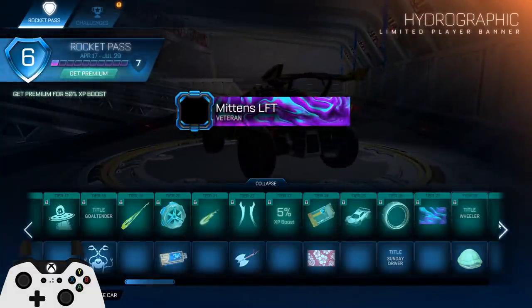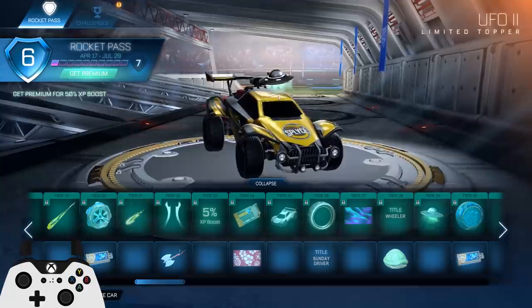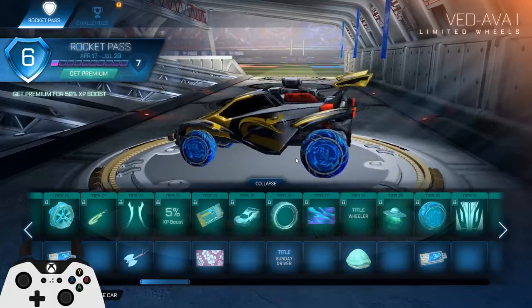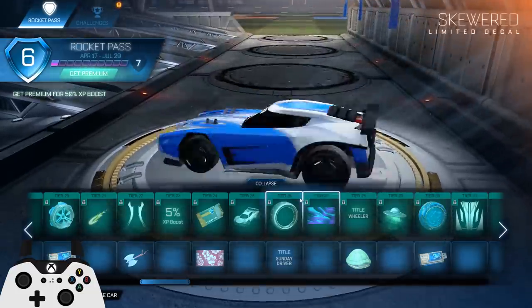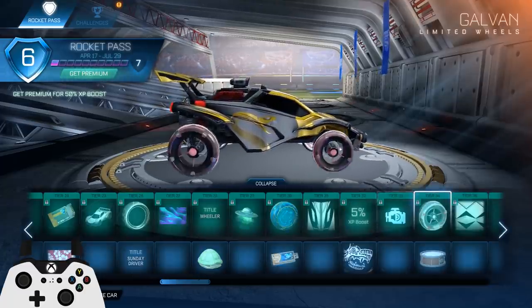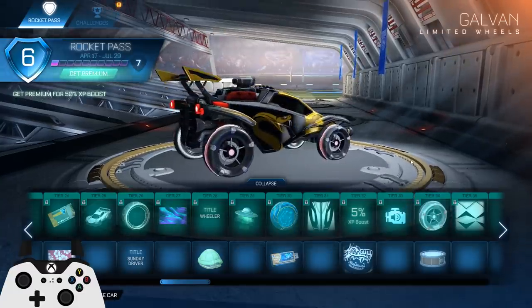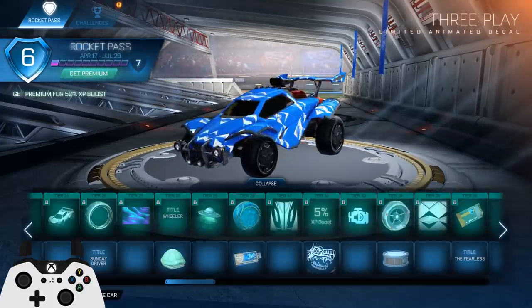That's actually a really nice banner — I'd like to have that sometime. I'm gonna buy the Rocket Pass here soon, I just didn't buy it yet. Another UFO — they're really going all out with the UFOs, that's crazy. These wheels look pretty trippy, they look nice but I wouldn't use them. Dominus decal, I guess that's decent. Another obnoxious engine sound — they should add an engine sound called 'Tesla' that's just completely silent, because I like quiet engines.